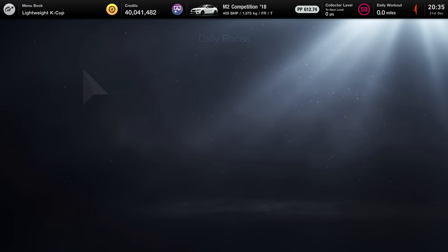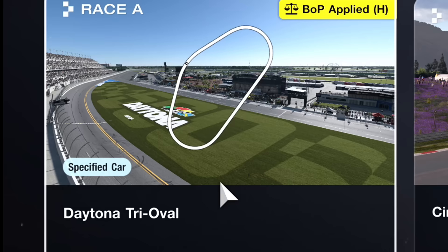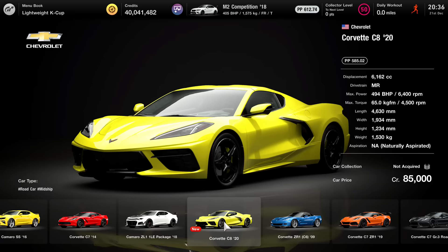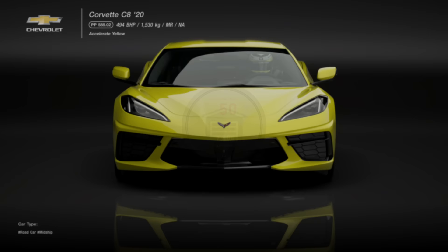So you jump into online, you jump into the daily races, and there it is - Daily Race A around the Daytona Tri-Oval, with no DR or SR updates, which always produces carnage. And here's the car we're going to be using: the Corvette C8. Interesting choice, let's see how it performs on the track.